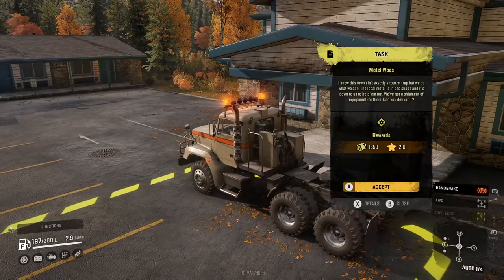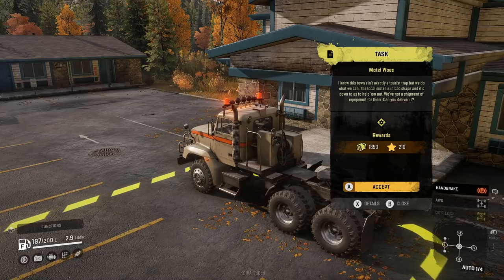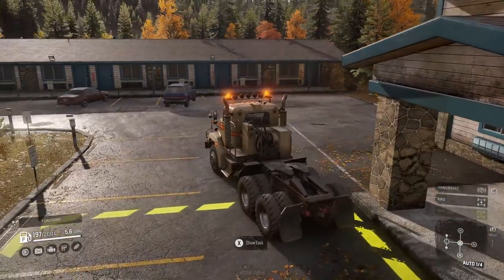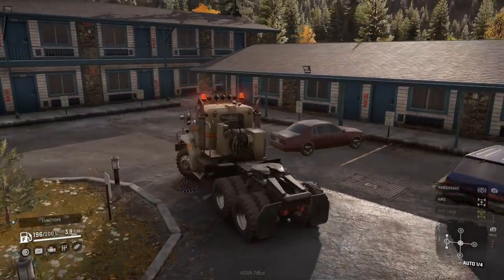I know this town ain't exactly a tourist trap, but we do what we can. The local motel's in bad shape and it's down to us to help them out. We've got a shipment of equipment for them — can you deliver it? Yes. It only pays $1,800, but whatever. We're not in it for the money. We've got plenty of money. I'm rich with trucks.